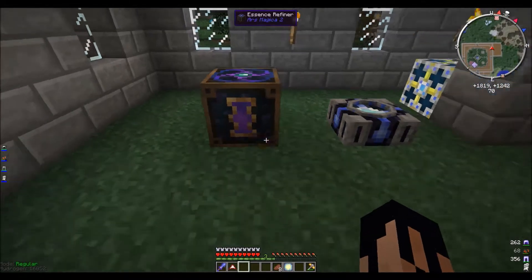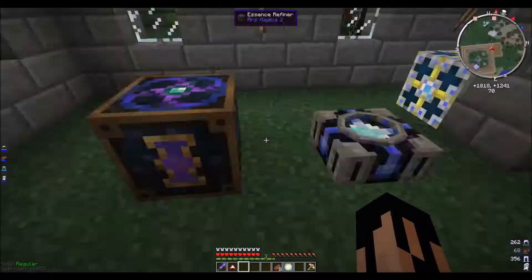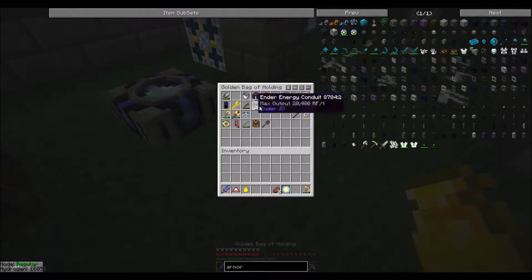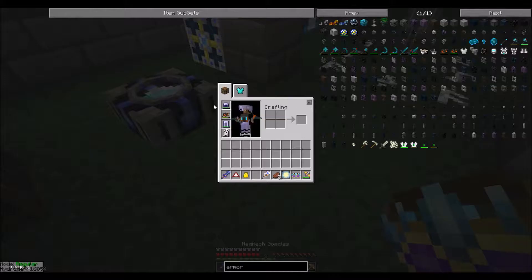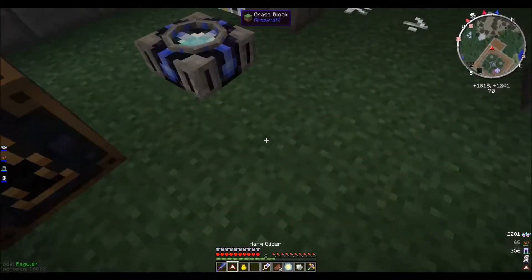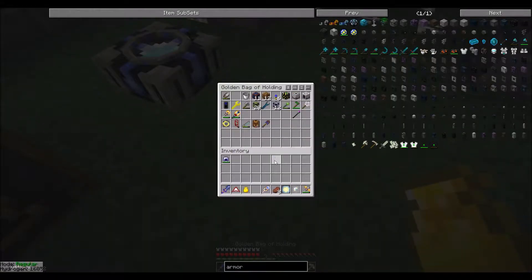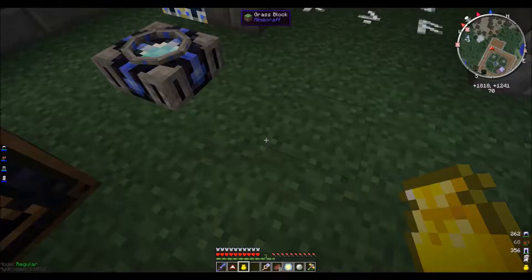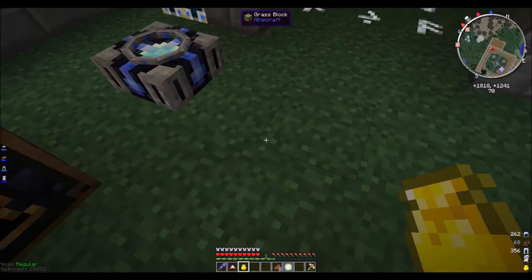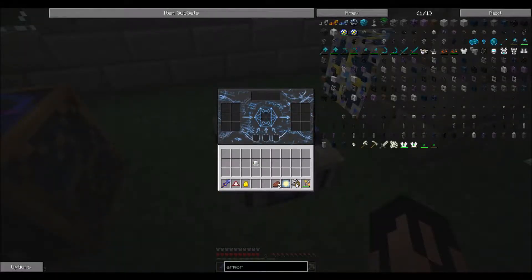When it flashes like that it means there is not enough power, I think. Whether there was enough power or not it did manage to take care of it. We now have our pure essence. I've also been repairing our force mitts.